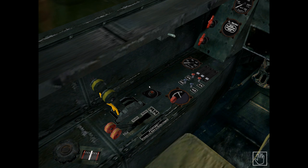Note that there is no war emergency power associated with the Jumo jet engines on the ME 262. When the throttles are set to 100%, this is the absolute maximum power you can achieve.